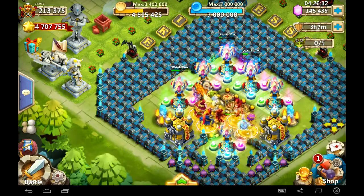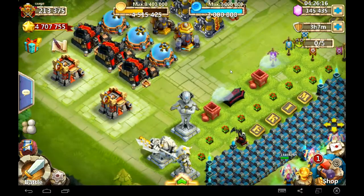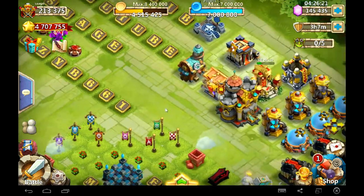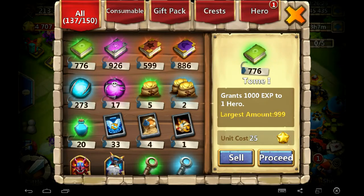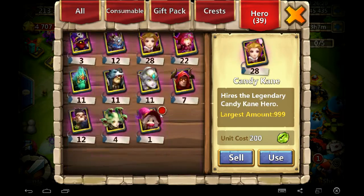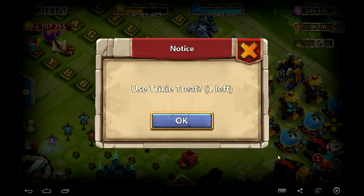Hey what's up everybody, it's Sage! I'm going to open up my Trixie Treat card in this video, and then I'm going to roll for some talents. I want to see first if it came with a good talent, because then I don't have to roll. We're going to open this thing up right now and see what it came with — I just rolled it on a 150 roll, can you believe that? Anyway, let's use it, here we go.